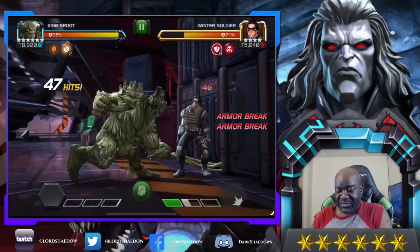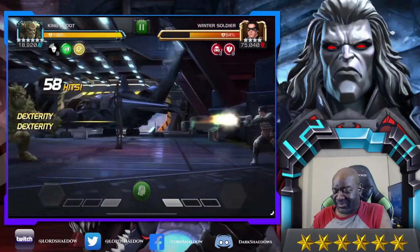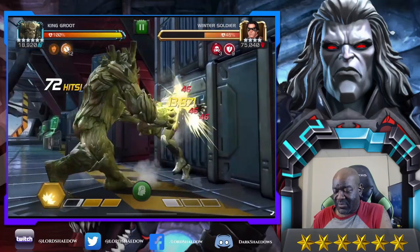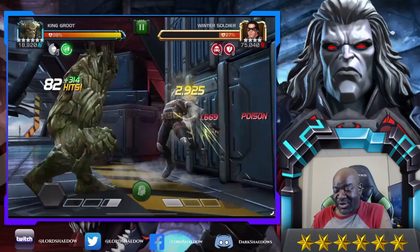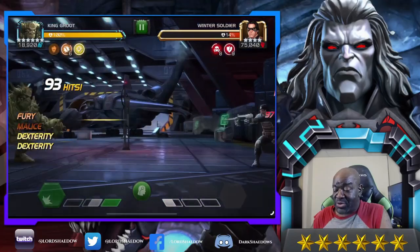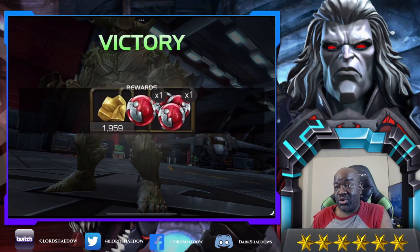Let him hit me again — nine armor breaks — and that regen is just ticking away. Loving it. Let's try and get up to a special two — 12 furies. Wow, that looked nasty! Look at King Groot's health — look at his health. He's not even at max sig yet, and remember I am running suicides. Just look at that, that is sweet. That is absolutely sweet. I will be taking him all the way up to sig 200.